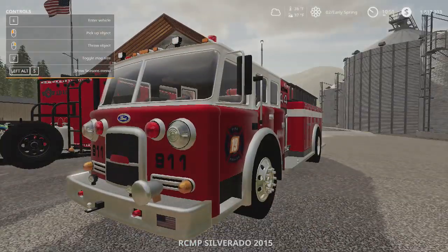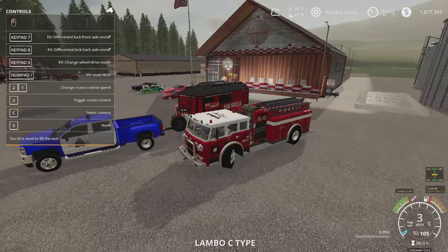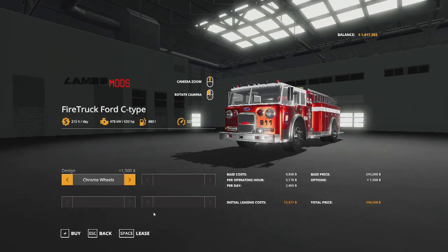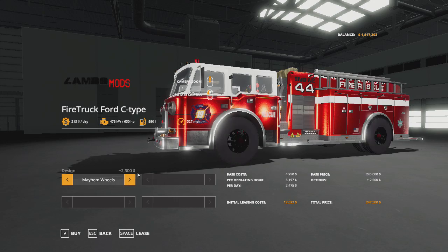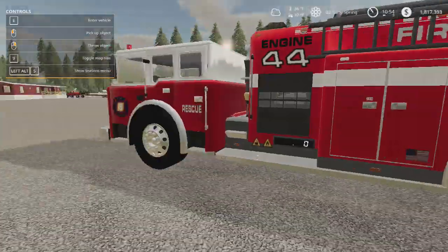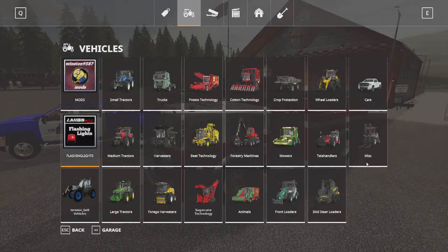Then we've got the Ford fire truck - very nice, it's got a hitch up front. You can pick chrome wheels and there are some different options. It's the Ford C-type, got some black wheels and chrome. There's also a fire hose attachment but that's another mod to grab - I forgot to download it.